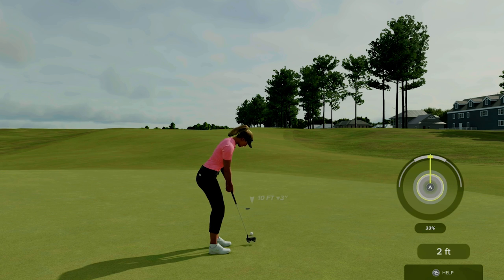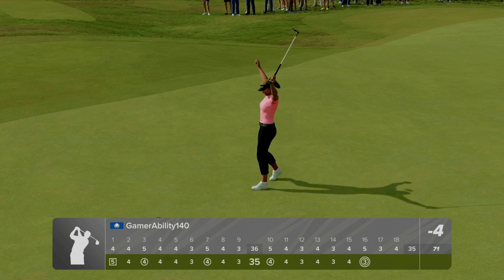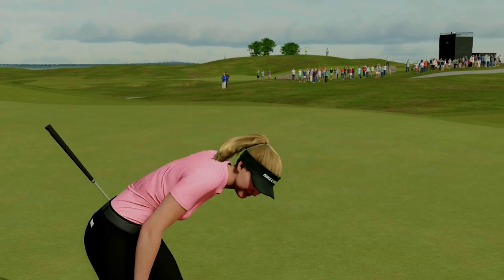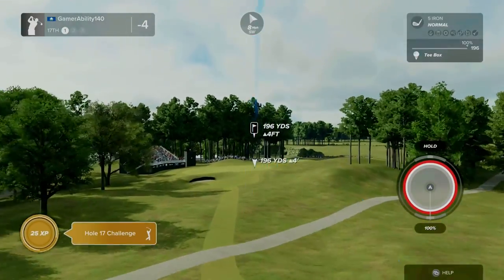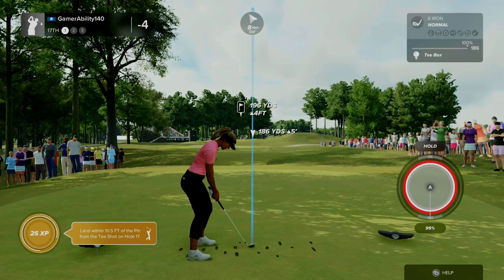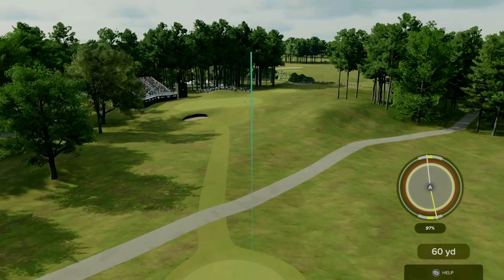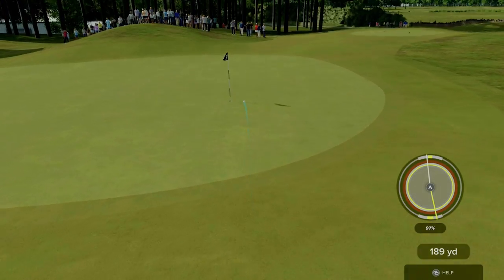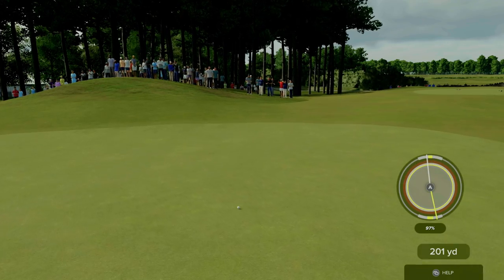Brooke has an eagle putt — left for eagle, let's go! What a way to play! She's excited. That brings things down to four under. Six iron — backspin, a little bit of loft, send it. Learning the mechanics as I play.